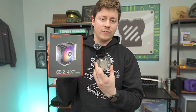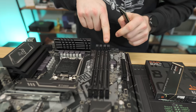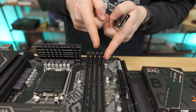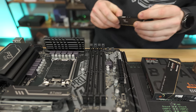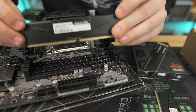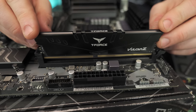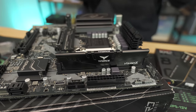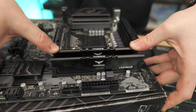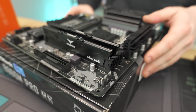Normally we'd do the CPU and cooler first, but because we're using a large tower cooler we'll start with the RAM. We're going to use slots one and three — if you use slots one and two it won't run in dual channel. The furthest slot from the CPU is slot one. Line up the notch, push down with equal force using both thumbs — it takes a lot of force but don't be scared. You should hear nice little clicks to confirm they're seated properly.